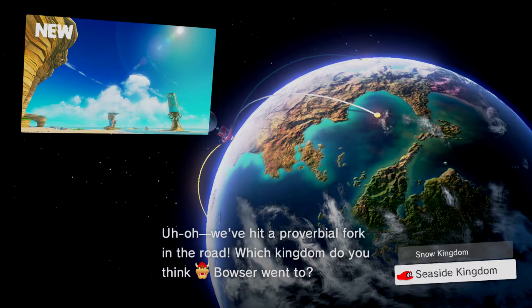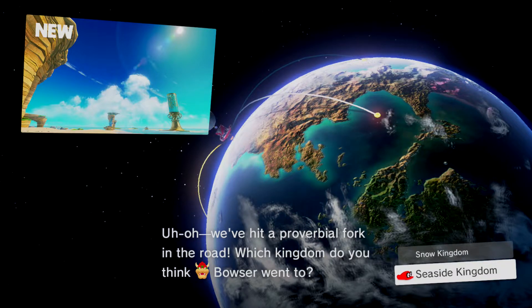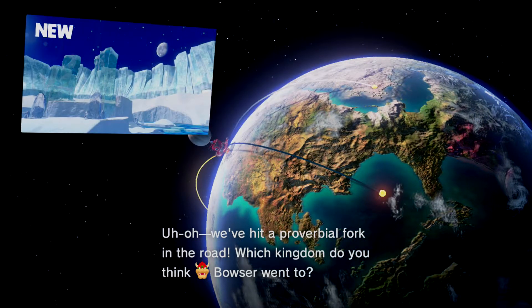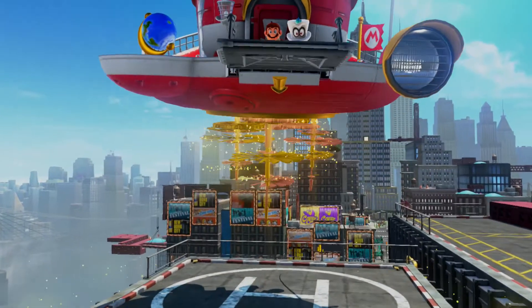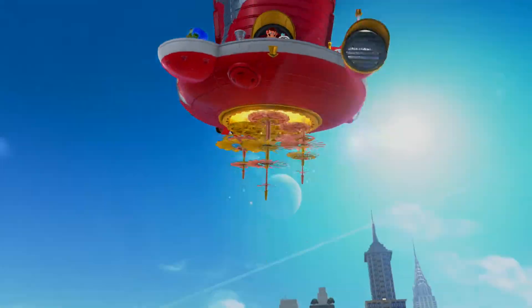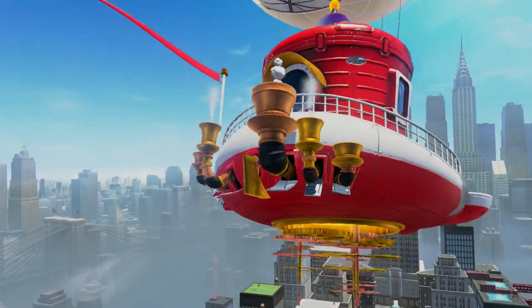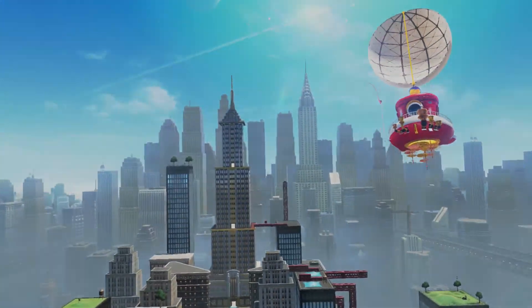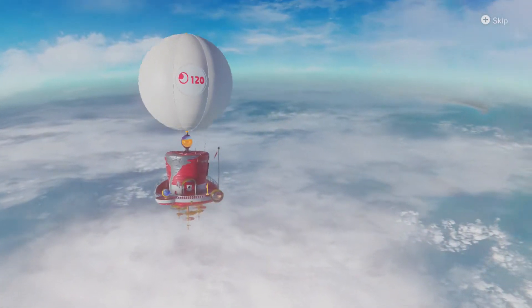I don't know if you guys can see it, but see that glitch right there? We had two options: Snow Kingdom or Seaside. I picked Snow, mostly because I'm not a big fan of swimming in Mario games. If I can avoid it, I try to, because usually the mechanics aren't the best. This game isn't that bad, but I just try to avoid it at all costs.